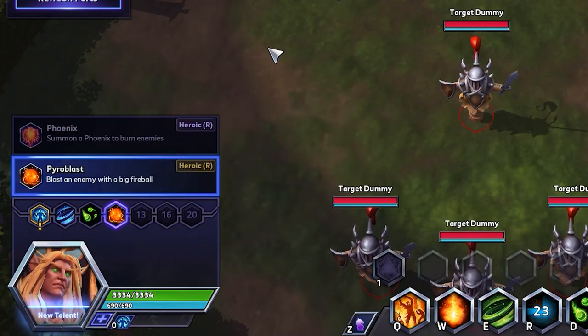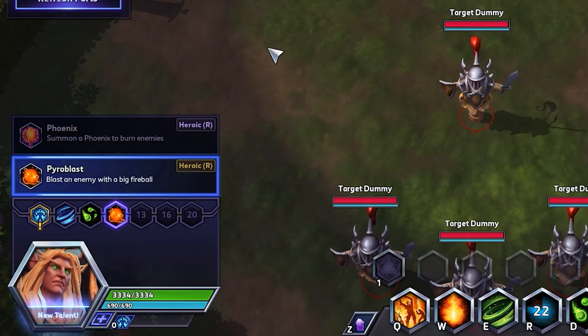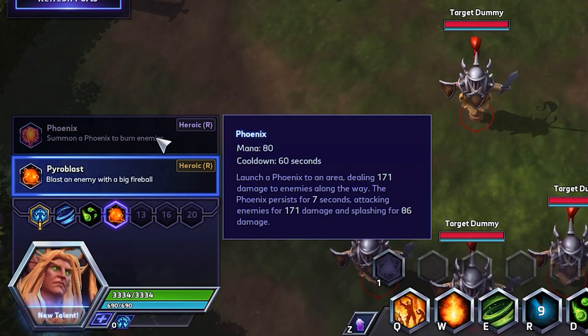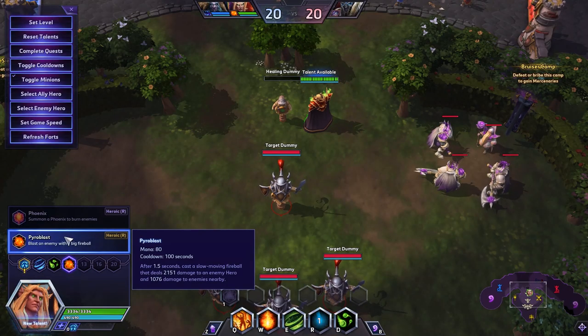Do not be fooled — this ability was a meme, and it still might even be. Phoenix is an ability that no one cares about. The damage is there, it does exist, but it's not taunting. It's not scary. They're not afraid of the Phoenix. However, Pyroblast is something that they must be afraid of.